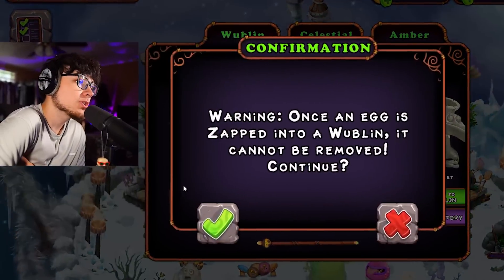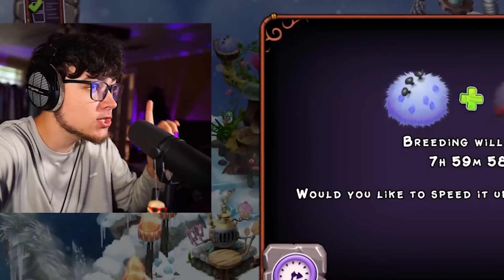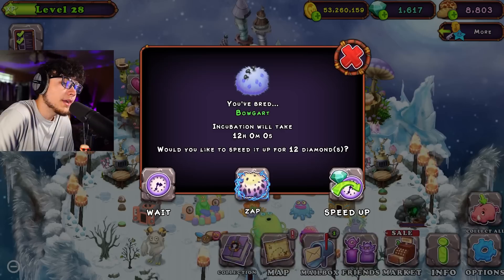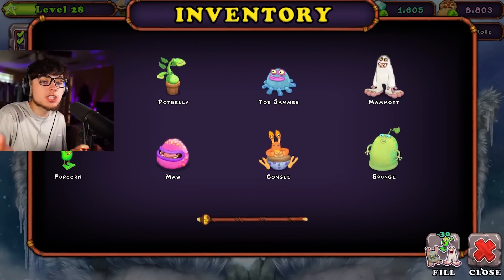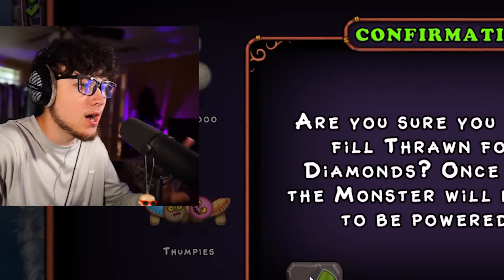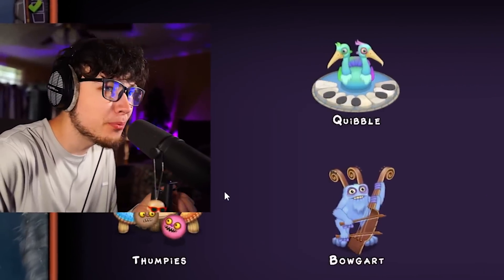We got another Boggart though. We're just gonna zap him over to a Wublin. A new Wublin Island episode will be coming soon — stay patient because I swear it's coming, especially with the amount of L's I'm taking right now. Two hours later — I'm literally breeding Boggart over and over right now. How much does it cost to just fill up the last monster? He's just 30. I literally just spent like 50 speeding up Pango over and over, so I'm just gonna fill in the last monster. We now have a completely filled-up Wubbix.